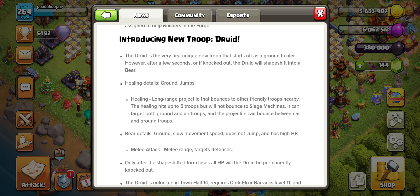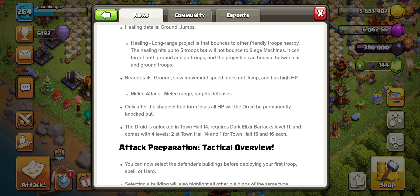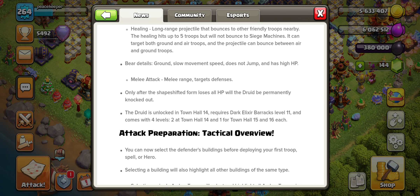The healing bounces to up to five troops and will not bounce to siege machines — which makes sense since you wouldn't want to heal sieges. The bear form targets ground units, has slow movement speed, does not jump walls, has high HP, melee attacks, and targets defenses. After shape-shifting from the druid form, if the bear is knocked out, the druid is permanently eliminated.